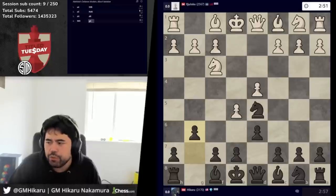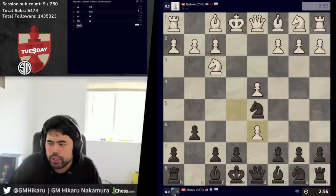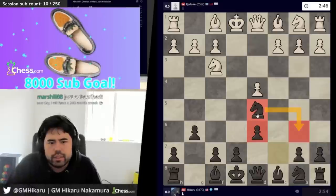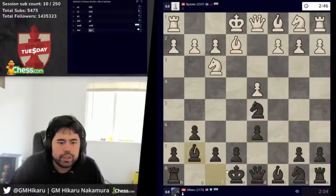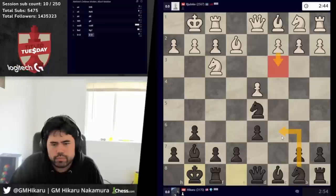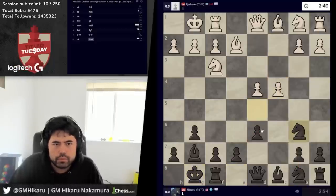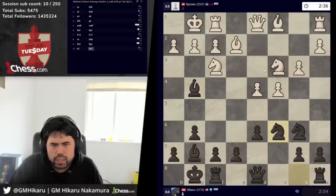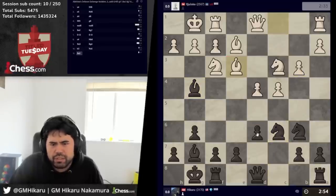Thank you so much to X the King for the five, and Lazarus for the five as well. Now I'll take with the c-pawn — it's a little bit scary, but I'll do it anyway. Here castles — I guess he's not playing c4. Let's go here. I have knight c6 next move, of course. Bishop e3, d5 — this is all very standard theory. I've had this many times.